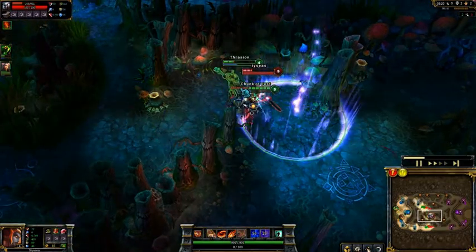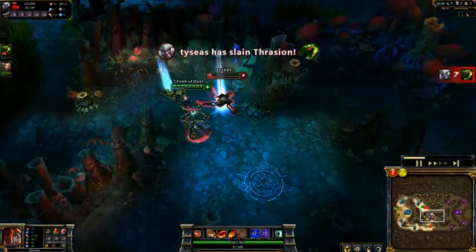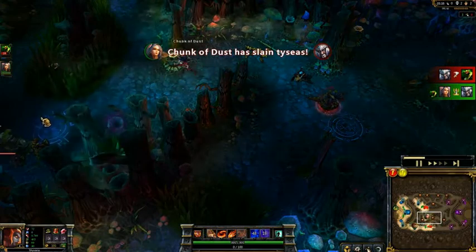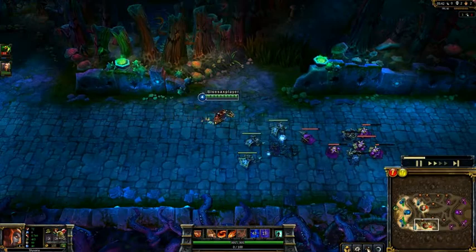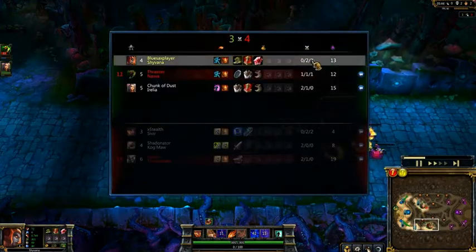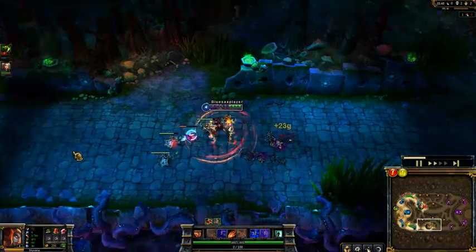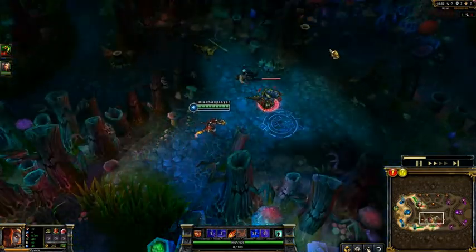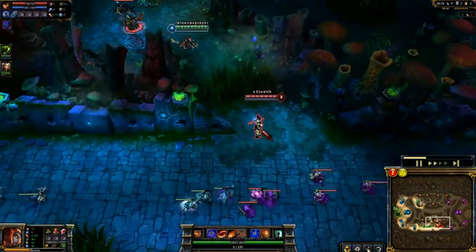Tryndamere really cleverly ignites Nasus, uses his clutch heal, and manages to beat him with Ignite. Bit annoying. But here I have my Ninja Tabi. Because I've got two assists, I have enough for a Ruby Crystal as well. Buying defense items is pretty awesome on Shyvana because she can stay alive longer inside the fight and keep burning people with Burnout.